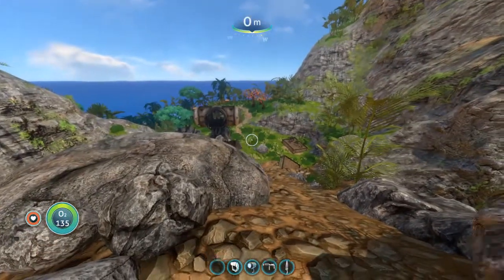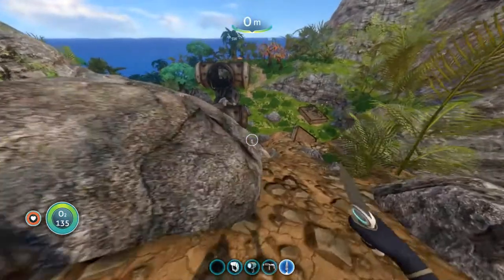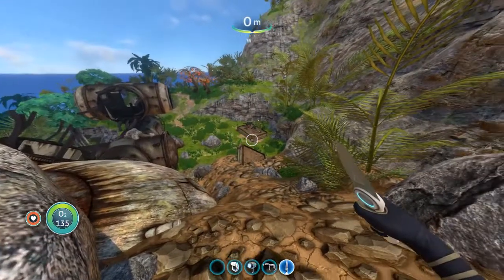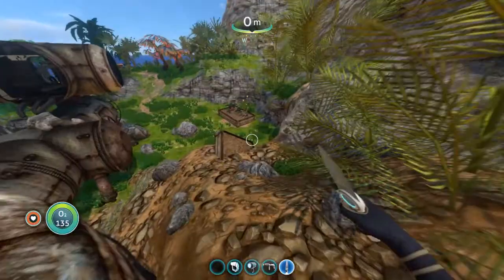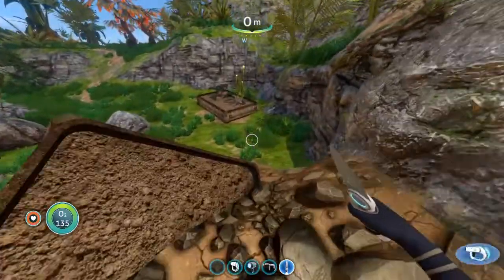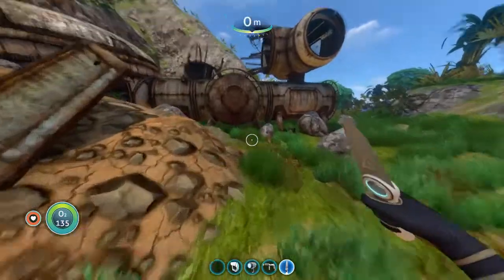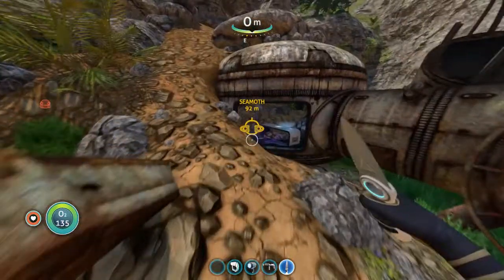You might have seen some movement down there — there are actually crabs on this island. Yeah, you can see one right there by that grow bed. And they will come up and attack you. That one just kind of fell through the ground though. You do want to be careful, because they will attack you.